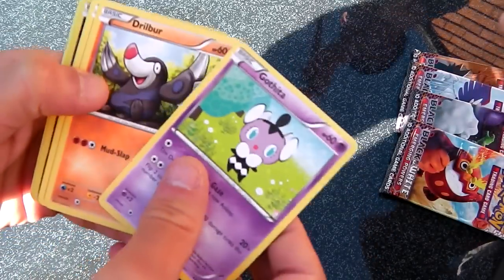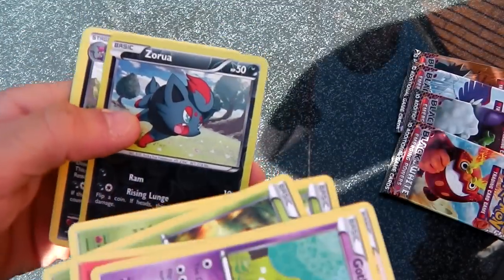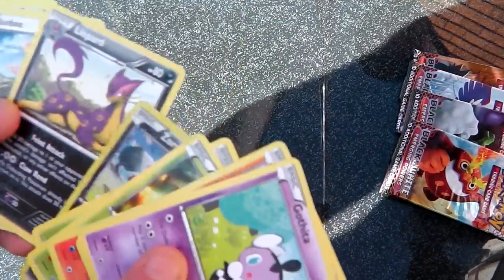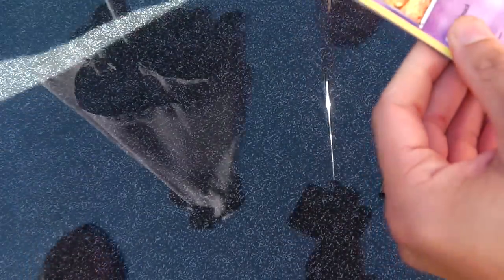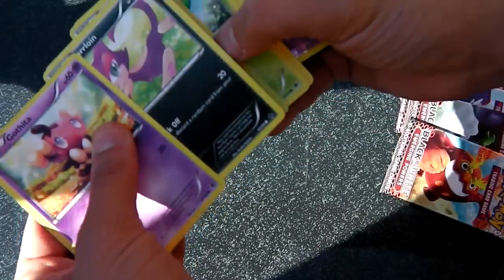I have five left. We have a Zorua — I know a few people are after that. And a Liepard — it's not hollow, kind of hard to tell in this lighting. Give us a bit of time, people — we are outside and there's a bit of wind.